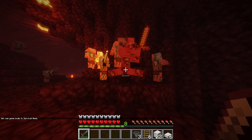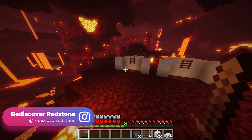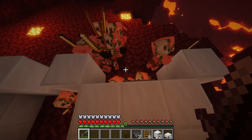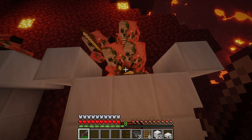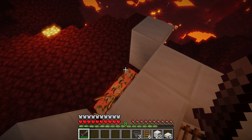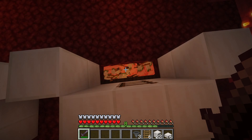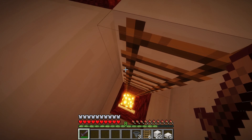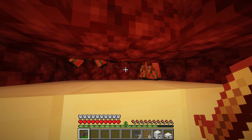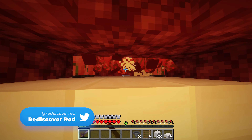I'm in survival mode right now and you can use a bow to do this, or you can do it the way I'm doing it. Basically what you want to do is just aggravate the piglins, collect as many as you can, then jump over the hole and stand right here. This will cause most of the piglins to just fall into our hole, and they'll collect up for us to be able to kill later. Once you're satisfied with however many zombified piglins you have in there, just jump down and start hacking away at them.